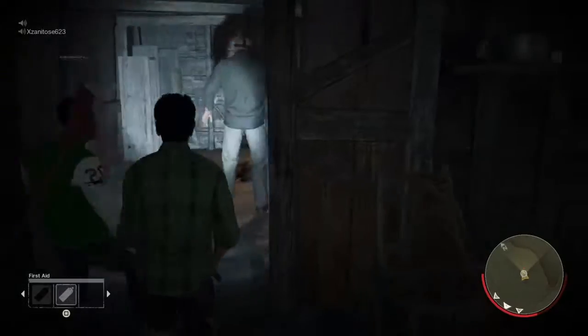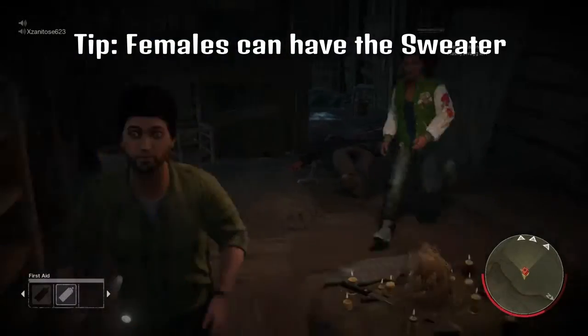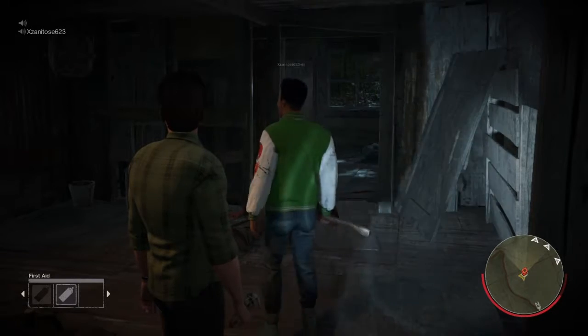The next step for killing Jason is that you want to find Jason's shack, which is located on one of the sides of the map, and you want to steal his mother's sweater — Pamela's sweater — because that will help you stun Jason and nearly kill him in the further coming steps.